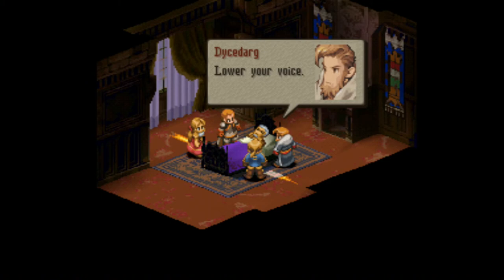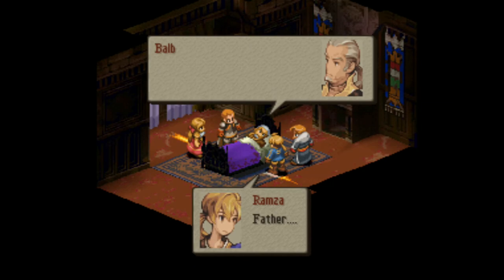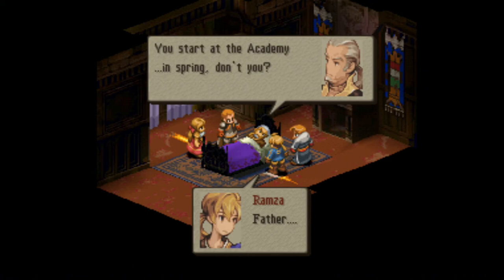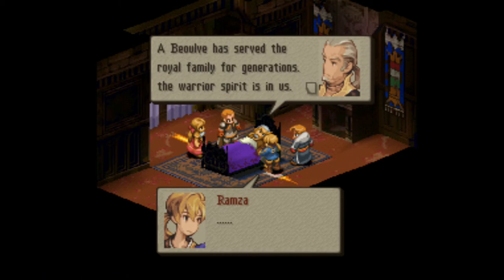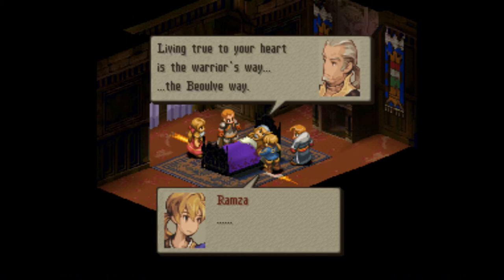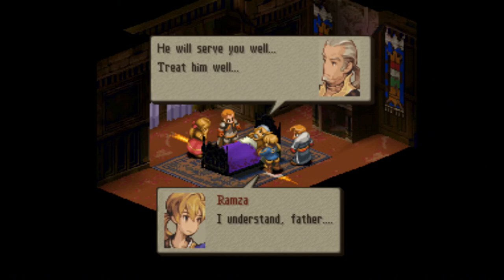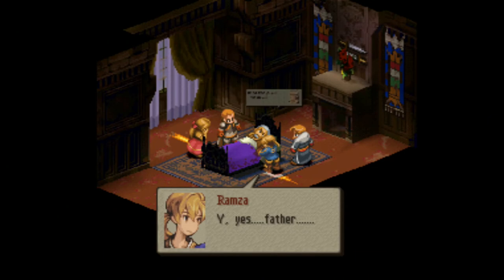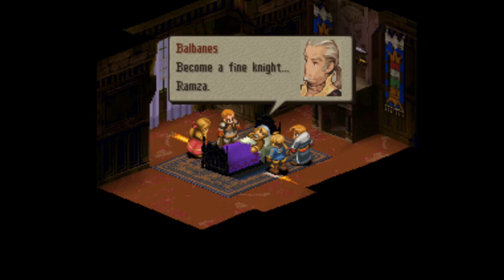'Father, lower your voice.' 'I'm glad you came. Let me look at you.' 'Father, it's been a long time. You've become a fine man. You start at the academy in spring, don't you? Listen, Ramza — a Beolve has served the royal family for generations. The warrior spirit is in us. Never shame your name. Never tolerate injustice. Living true to your heart is the warrior's way. The Beolve way.' 'I understand, Father.' 'Delita's a good boy. He should serve you well. I've asked the dean to accept him into the academy. Treat him well.' 'Yes, Father.' 'Take good care of Alma. Become a fine knight, Ramza.'